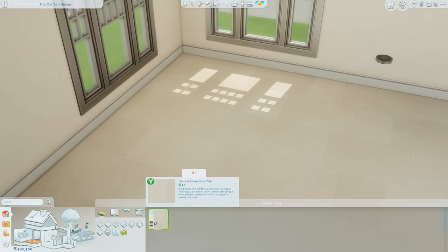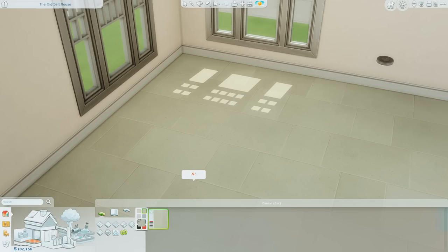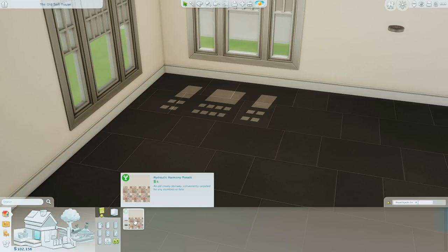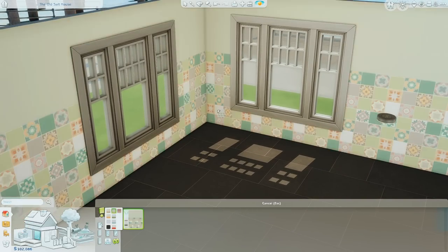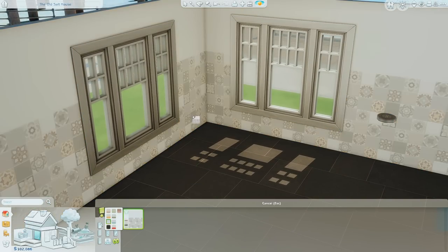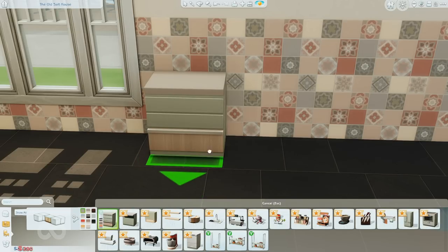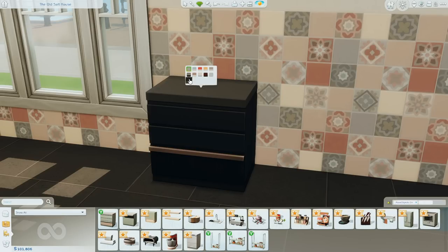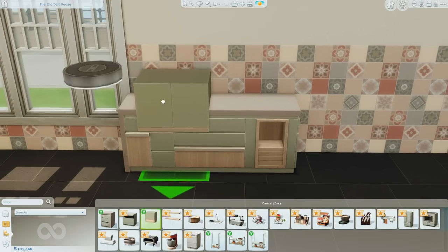Starting off with floors, we have this tile. It's really subtle and I could definitely see myself using these in kitchens because I always have a hard time picking a tile for the kitchen. We have a new wallpaper, and I quite like this swatch. Up next are the cabinets, which are pretty modern — they look like something I'd see at IKEA, which isn't a bad thing because I like IKEA furniture.